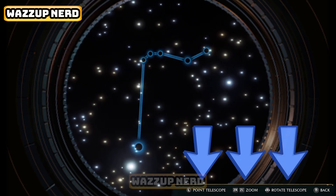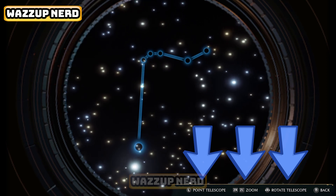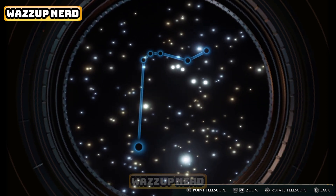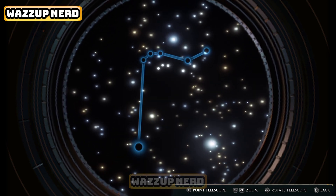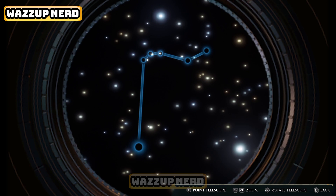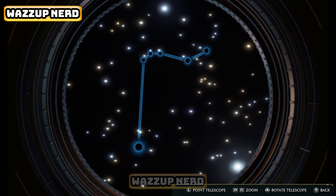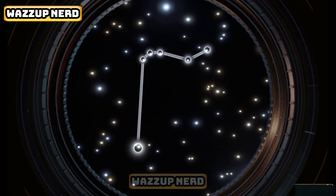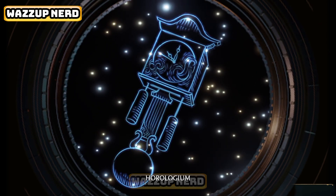Spin the constellation using the right stick. Your goal is to align the telescope until the blue outline matches those bright stars. If it seems aligned but nothing is happening, tweak the zoom, rotation, or angle a bit until it clicks.